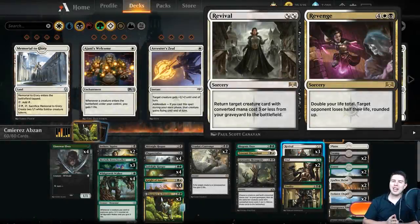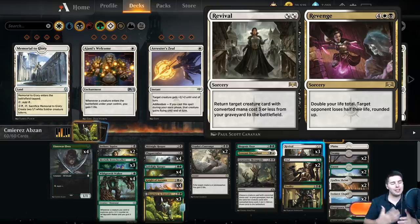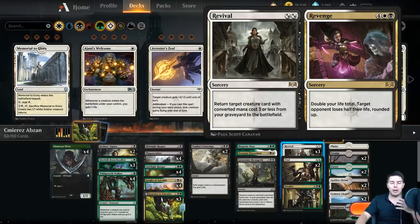Hello everyone and welcome. My name is Jeff and today we're gonna have some fun playing magic. The fun thing we're trying to do today is playing Abzan Journey. This deck comes from Chimera - we were playing Direct Challenges on Friday on the stream and he just brought out this deck that wiped me clean. It just destroyed me and it was so spicy that I had to build my own version of it.